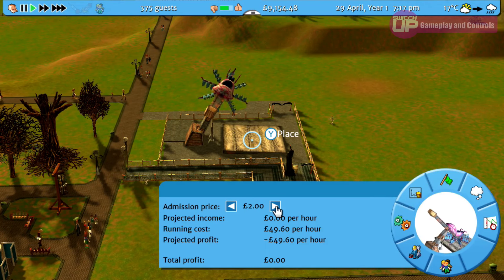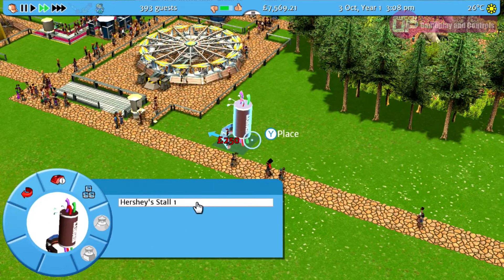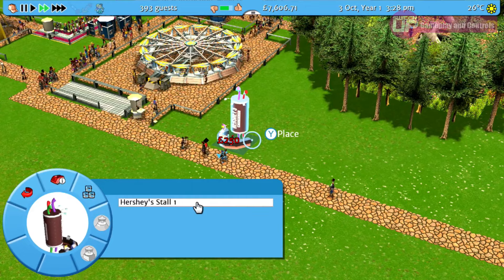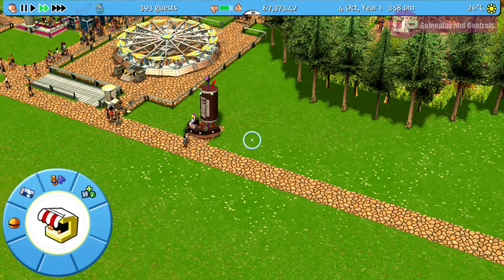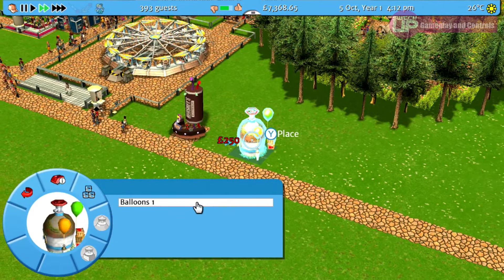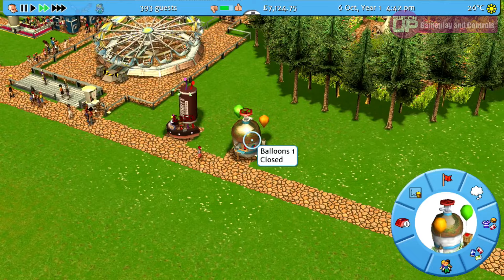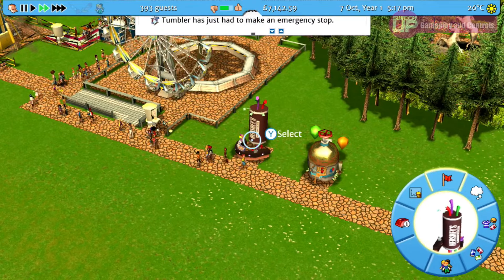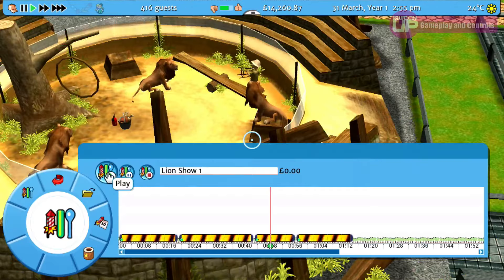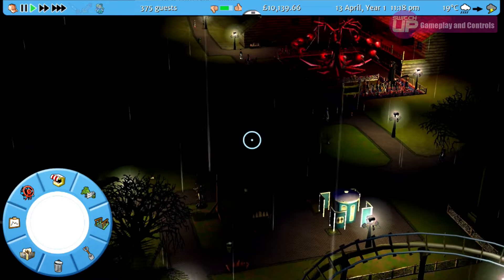Something that did take a bit of getting used to was rotating buildings before placing them. To do this you must hold down the Y button once the building turns green to indicate it can be placed, and then move the left stick left or right until you are happy with the direction the building is facing. Simple enough in theory, but due to the fact you can elevate buildings or put them further underground — done by flicking up and down on the stick — I frequently found myself doing this instead by mistake. It's a bit fiddly and it would have just been much better to assign 90-degree turns to the shoulder buttons for this action. There's so much more I could have mentioned, such as mix masters which allows you to choreograph animal routines or firework displays, or looking at the difference in demographics between night visitors and day visitors and ensuring you cater to both. There are so many options.